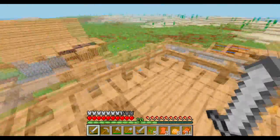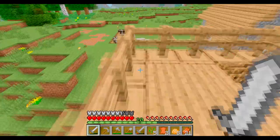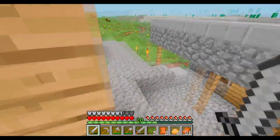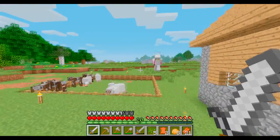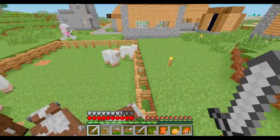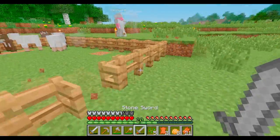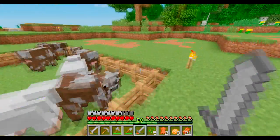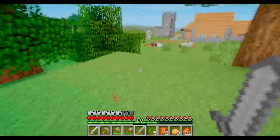Hey guys, the Beacon Airs here — Connor and Zach — and we're going to do another 1.6 Let's Play. Today they actually updated to 1.6.2, which fixed a few bugs. One of them was happening to us: all our animals were either escaping or despawning from our pen. It was really annoying because we couldn't get an animal farm at all. There was also a sprint glitch on servers — people were raging on Hunger Games.